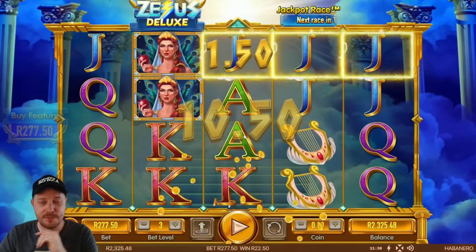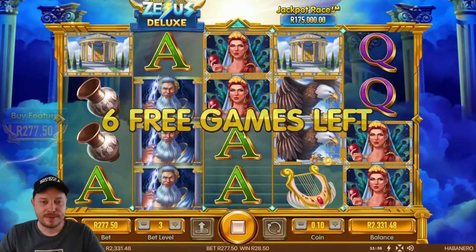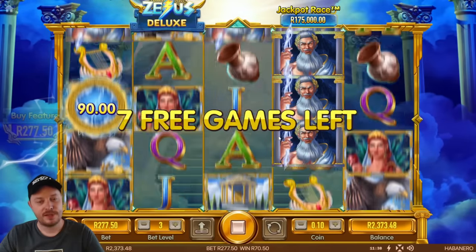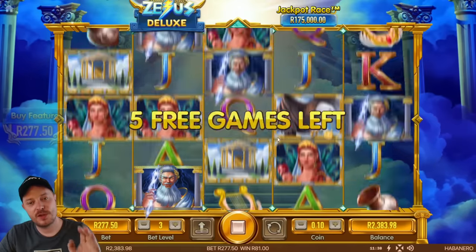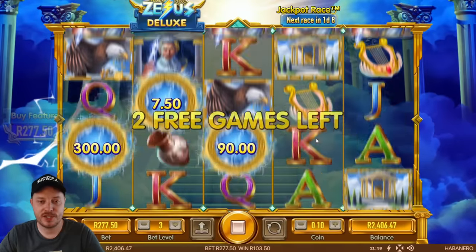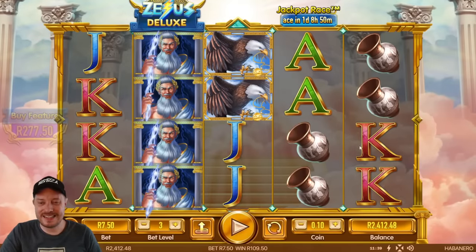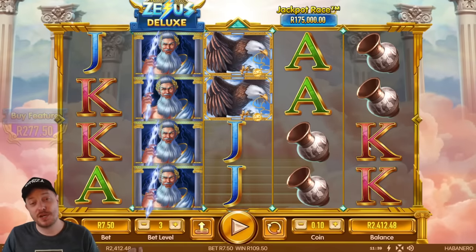I feel like the Mount Olympus gate symbol should maybe also be a wild to make it more exciting. The Zeus symbols stack now — but they fall away again. They should stay sticky for like two spins, not fall away immediately. I guess the ones in a pay line stay but the others don't. This bought feature is going to be one we lose money on — 109 rand back. Pretty bad.